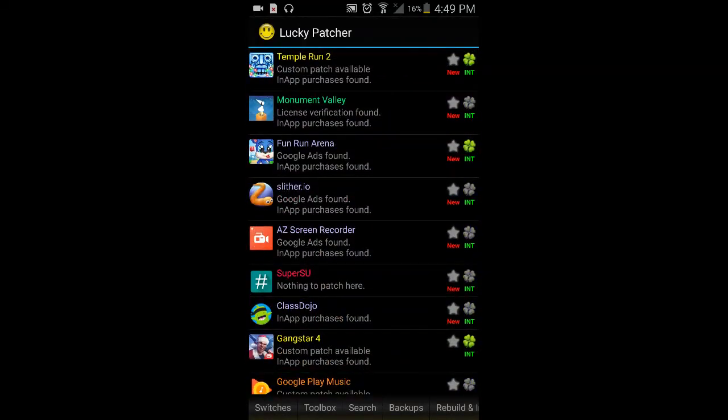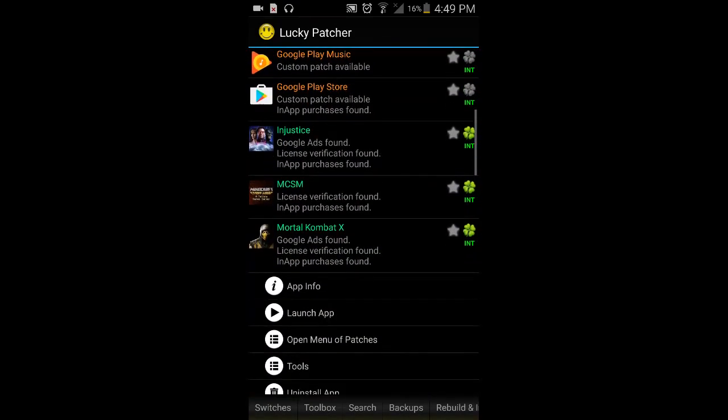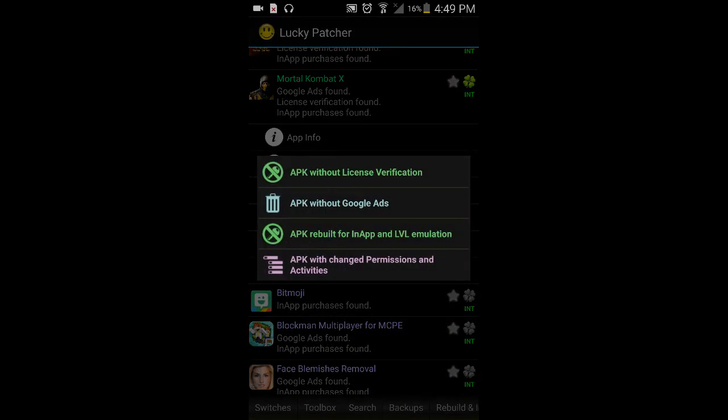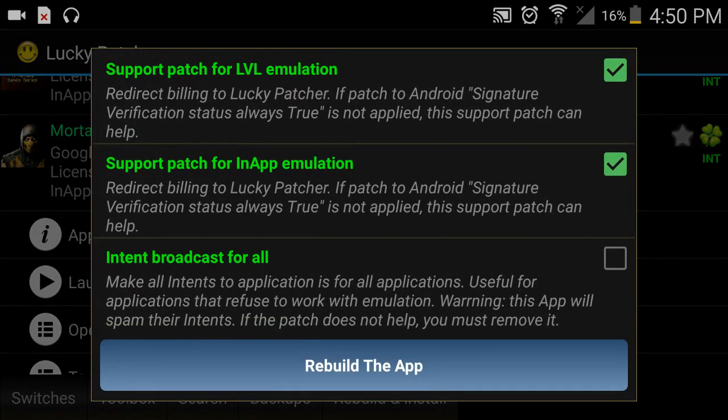When it's downloaded, Mortal Kombat X will be all the way at the top — mine is down here because I've already done it. You're gonna want to tap it and then press open menu of patches, and then press APK rebuilt for in-app and LVL emulation. Don't press anyone else, but if you don't want Google ads you can press that. For this hack, you're gonna want to press the third one — APK rebuild for in-app and level emulation.